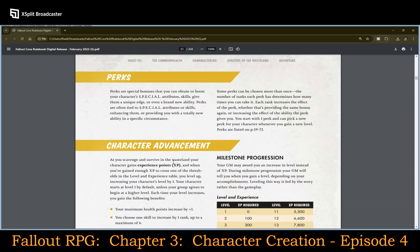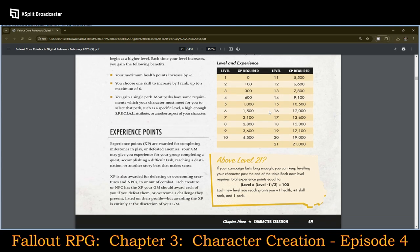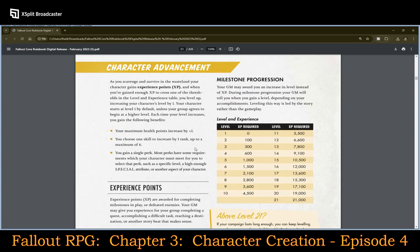Perks are special bonuses you can obtain to boost your character's SPECIAL attributes, skills, give them a unique edge, or even a brand new ability. Perks are often tied to special attributes or skills, enhancing them or providing a totally new ability in specific circumstances. For character advancement, the GM may award you an increase in level instead of XP during milestone progression — your GM will tell you when you gain a level based on your accomplishments. You can use either experience point-based or milestone progression.